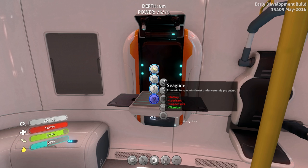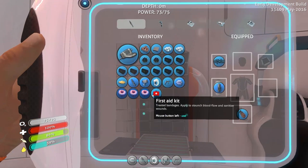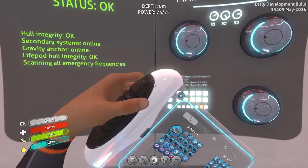Sea glide needs lubricant, copper, wire, and a battery. How am I doing on that battery front? I ain't got no batteries right now. So we're going to need to farm up a little bit of copper. We're going to need a lot of copper, basically — that's pretty much what it comes down to.